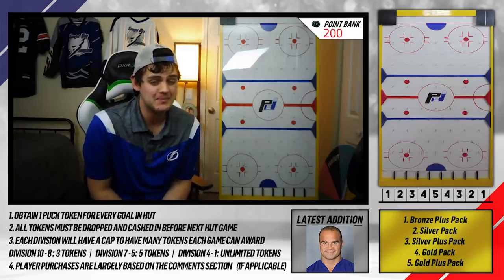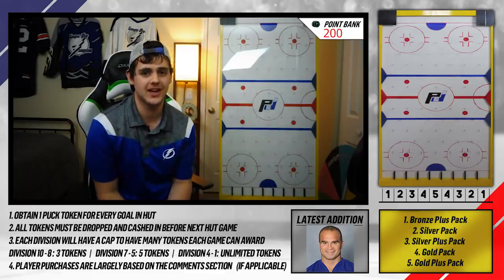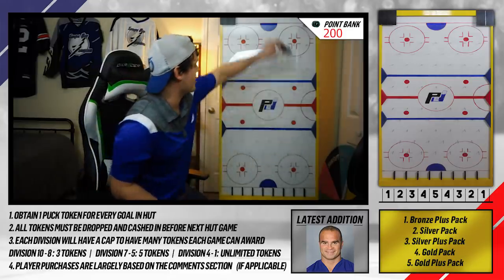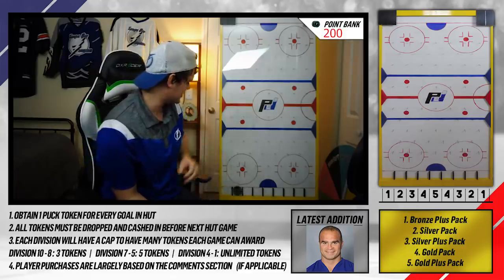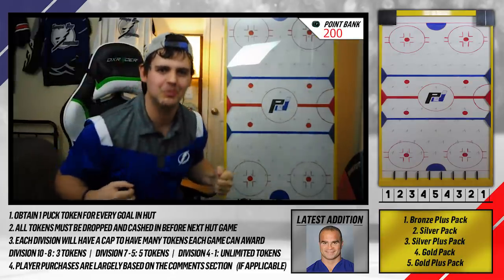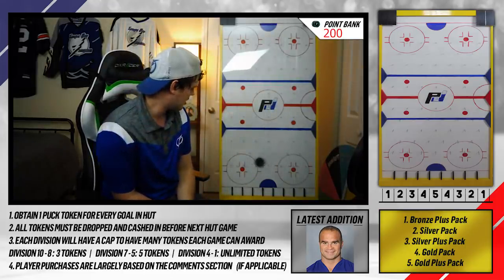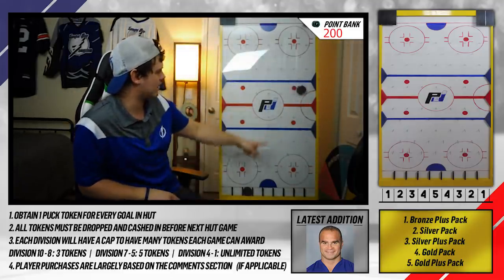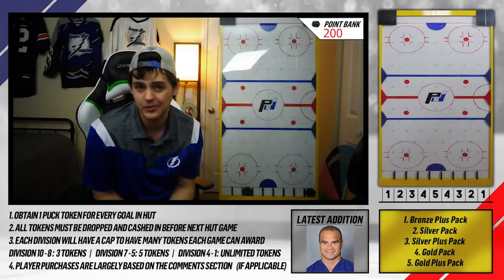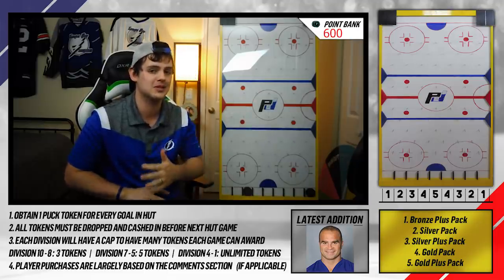That one really felt good — coming back after a month off, having lost the first two games of this series, to do that to an opponent really felt good. We got 200 points in the point bank. We're going to just get going on dropping these pucks. A favorable bounce there gets us a silver regular pack. That's a gold plus pack! We're keeping both of these pucks since they were lucky — this guy bounced out of the bronze graveyard into a silver pack for us. That's a silver plus pack, and we got one more pack.